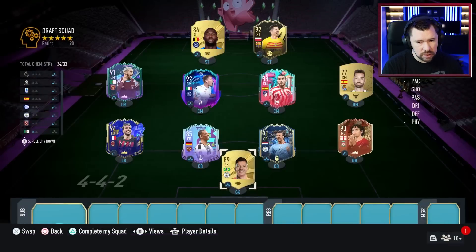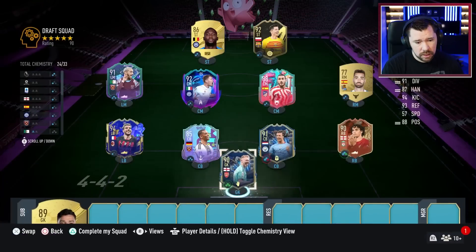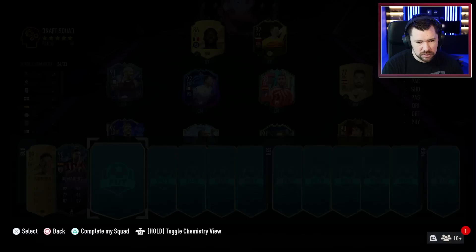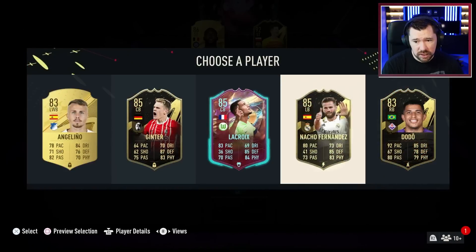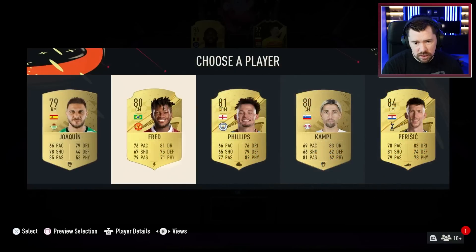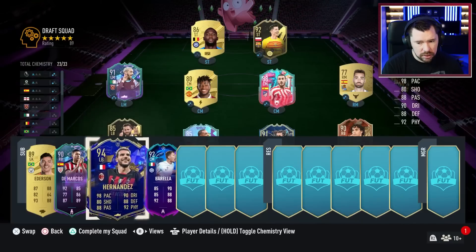We're going to go with Ederson — come on, Team of the Season Ramsdale. Take De Marcos — doesn't really fit, does fit and then doesn't fit at the same time. Same with Nacho — we've got to kind of commit to another league, and that's going to be the Premier League and La Liga.